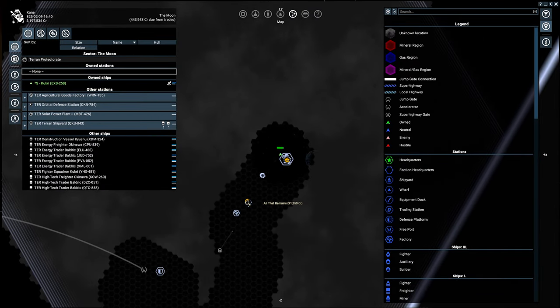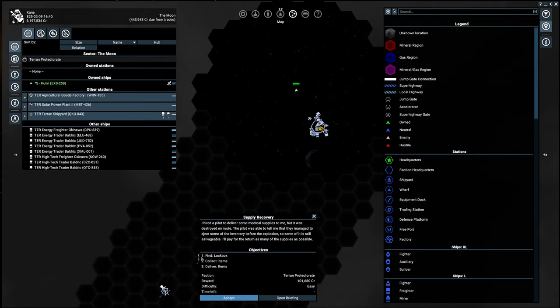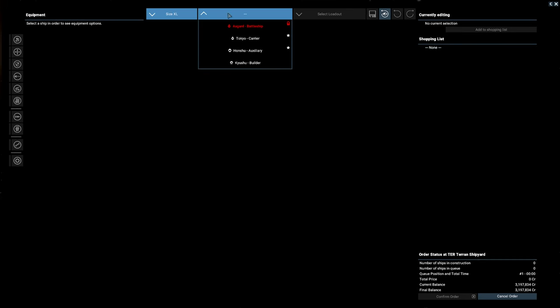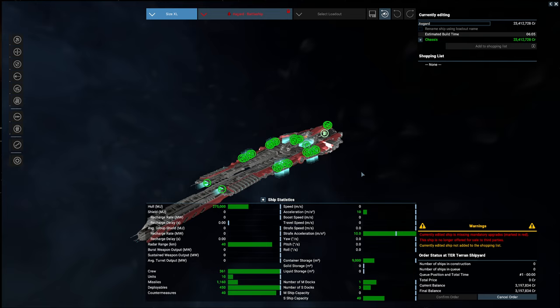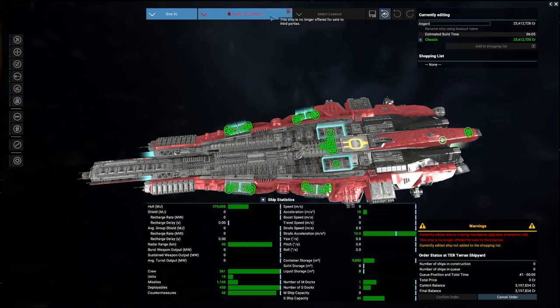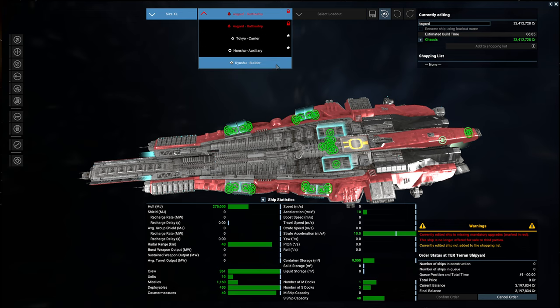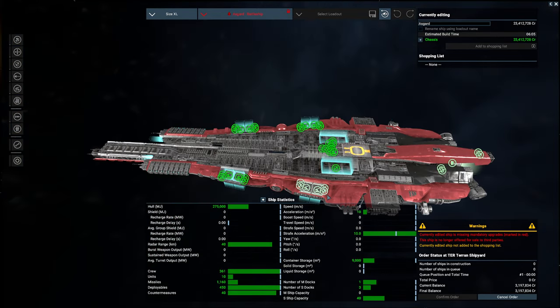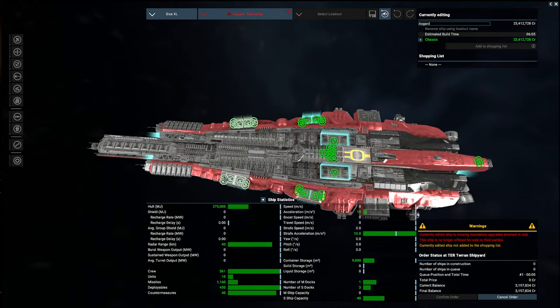Let's check out the shipyard and see if we can buy a ship. Going to XL — the Asgard. 'This is no longer offered to a third party.' I wonder if you have to do the plot to get it, or maybe you just can never buy it. There's the Tokyo you can get though. The Asgard weapon comes with the ship. So you can still equip some other stuff on it, but obviously it's the Asgard I want.